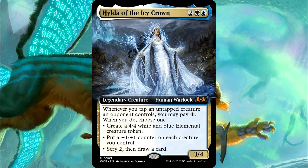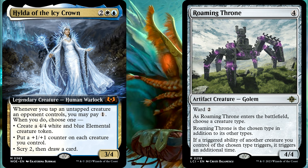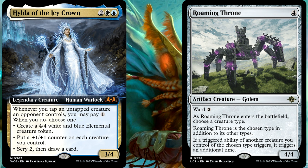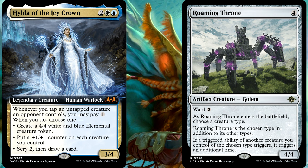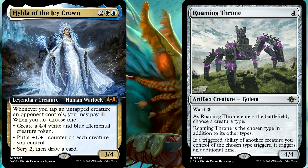So what's the deal here? The question becomes this: you control Hilda and the Throne, in which you chose Human as it entered the battlefield, and then you cast Twiddle to tap an opponent's creature. This means that Hilda will trigger and the Throne's static ability will cause it to trigger again. So now you will have two triggered abilities on the stack, each one asking if you would like to pay 1 generic mana. You then go to resolve the topmost triggered ability on the stack, choose to pay the one, and this creates a new triggered ability in which you are to choose one of those three modes.